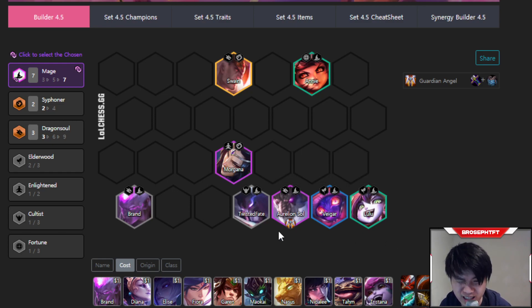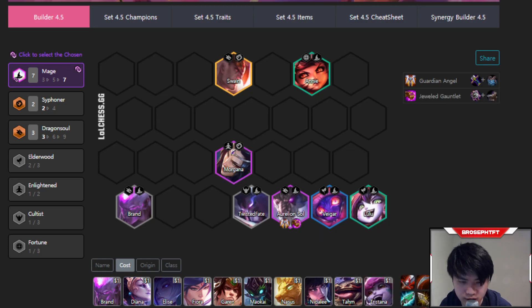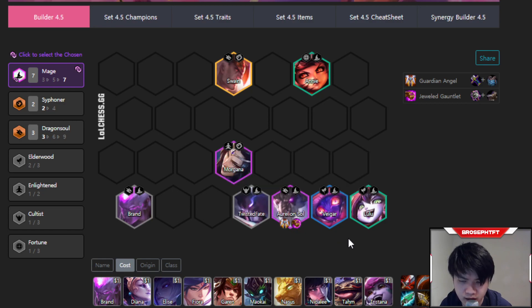No GA usually means a bot four finish, even if you have QSS and pretty strong items otherwise, assuming other people are playing relatively strong boards. The next item you want to prioritize is Jeweled Gauntlet on Aurelion Sol, because it is his best damage item. It allows his spells to basically do double damage half the time and also gives him a little bit of AP. Getting just one crit on a Kayle or Olaf usually means you're going to kill it with a second cast.